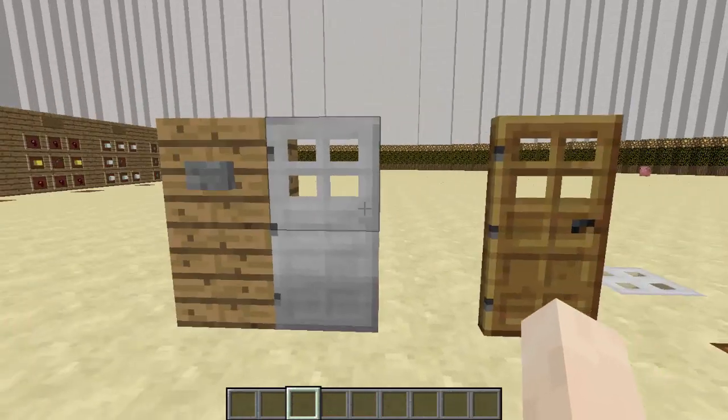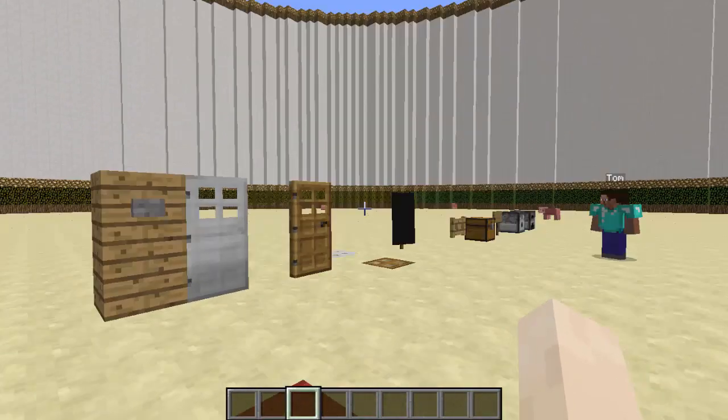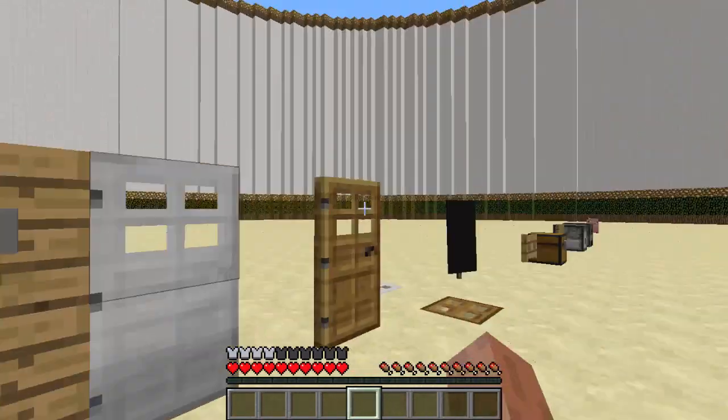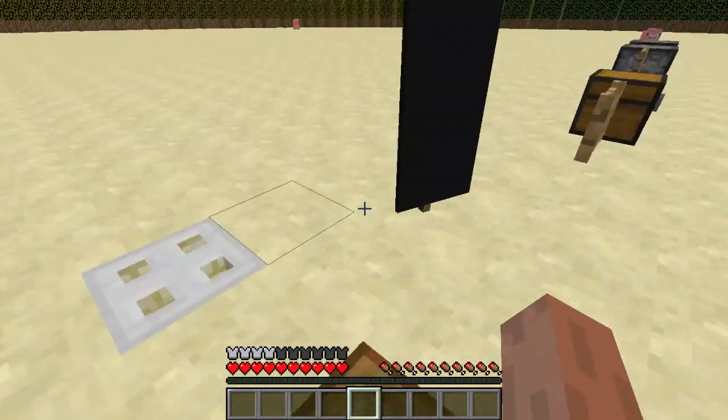As you can see I can use these but Tom won't be able to. So let's go ahead and see if Tom can open these. We got Tom here — he's pressing the button, it's not working. He tries to open the door, it doesn't work. Trapdoor, no — iron trapdoor, I forgot a button, but yeah.